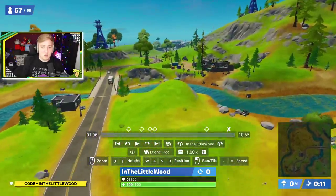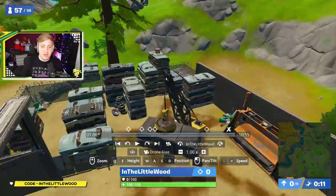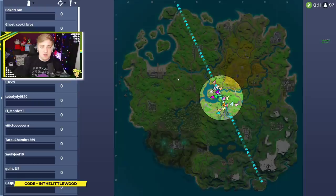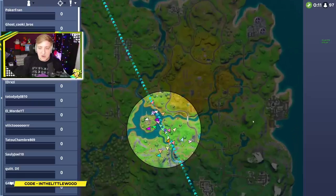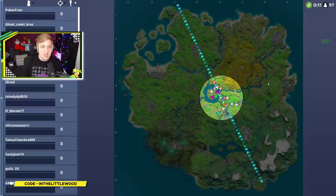You've got Frenzy Farm right about there, you make your way over this way and you can see this little — I guess it's almost like a little mini Junk Junction. That's where that is and you can see Dirty Docks is chilling out right about there. So on the map, you're looking at roughly about this location right here, which would be inside of the upper end of G4.